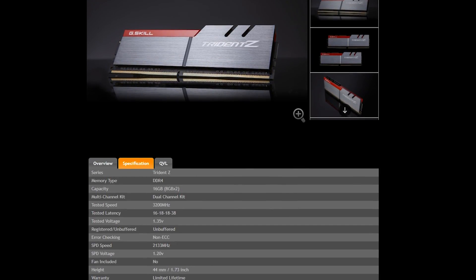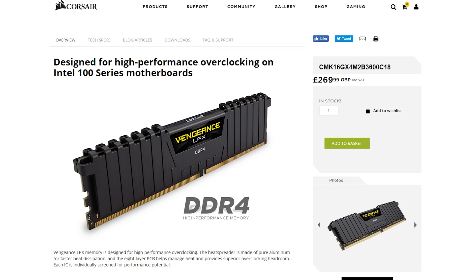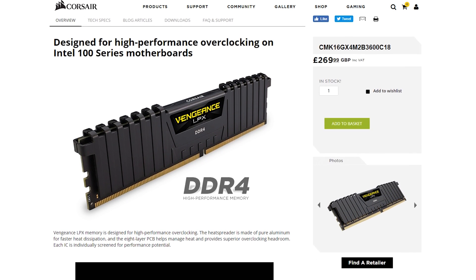We also went all the way up to the highest I could borrow: a 3600 megahertz Corsair kit. Now, it's actually a lot more difficult than just putting those sticks in and running at their rated speeds. Anything over 2133 in the DDR4 range is technically classified as an overclocked speed. So if you buy a 3000 megahertz RAM kit, it is rated for 3000 megahertz, but per the DDR4 standard it is technically overclocked, requiring XMP settings and BIOS tweaks to run stable.